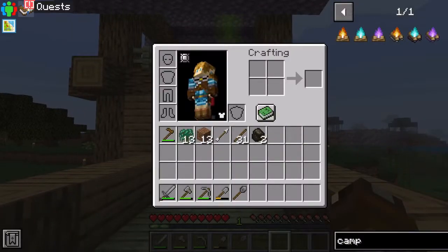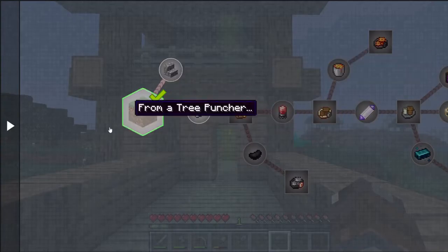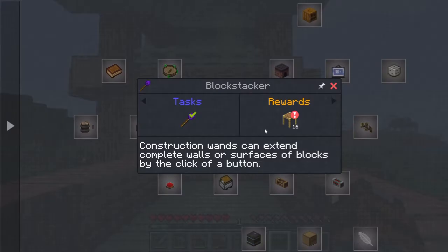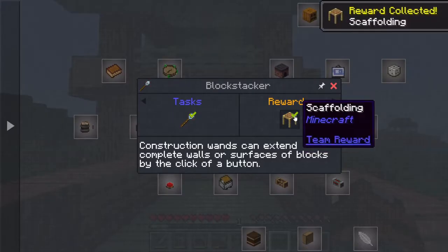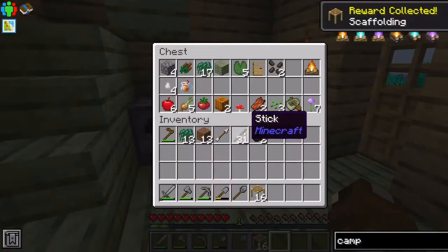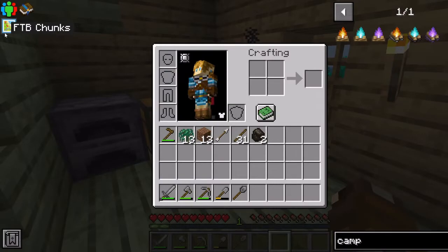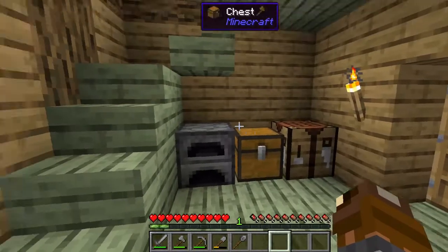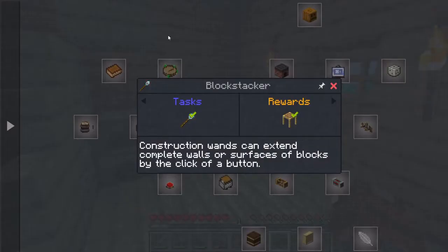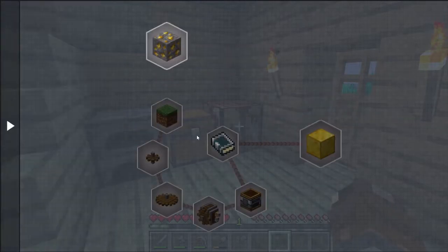I also learned there's a quest system, which I recently just got. I've also built some other stuff — got some scaffolding. There's my apple cider. There's an option to create a party if I were to play multiplayer.